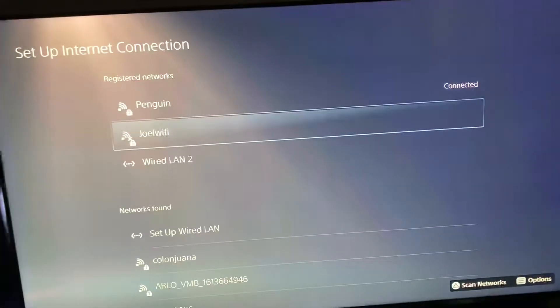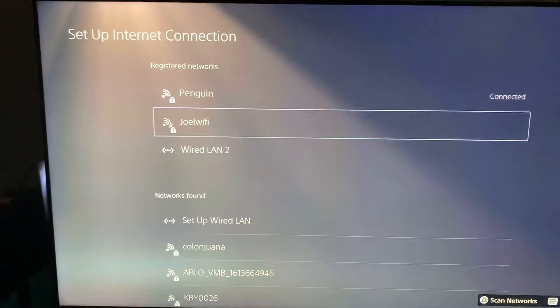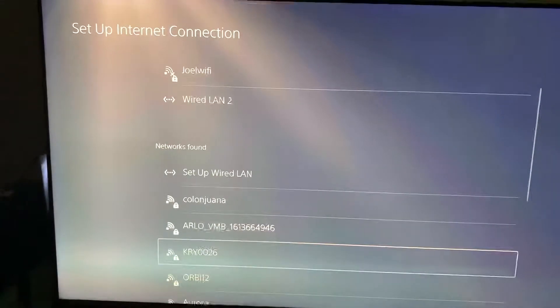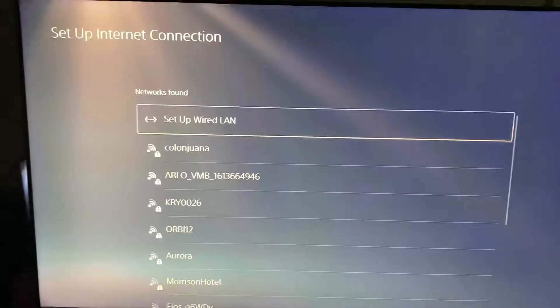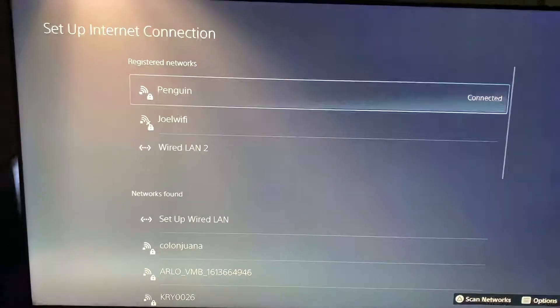Hey YouTube, I don't know if you're having the same issue as me where you can't find your Wi-Fi name — it doesn't pop up on your PlayStation 5. You scroll down and you don't see it, but you know you've got two bands: 2.4 gigahertz and 5 gigahertz.